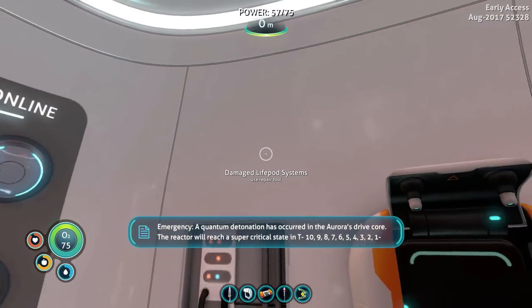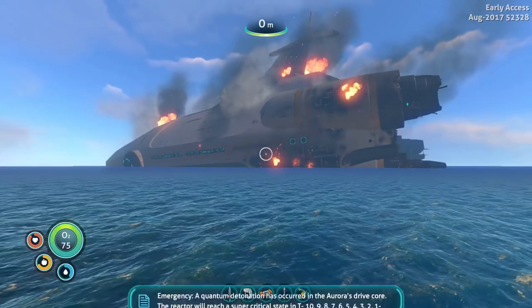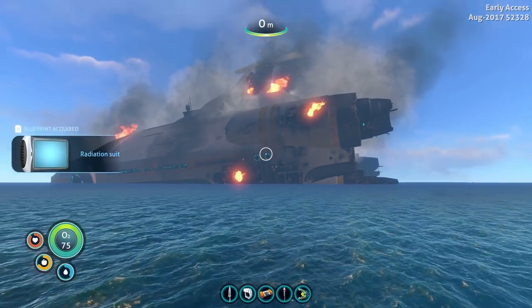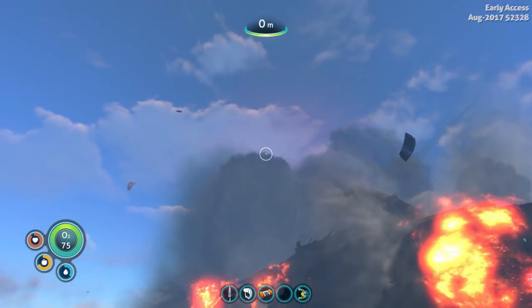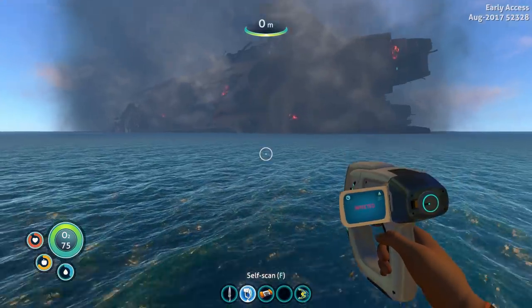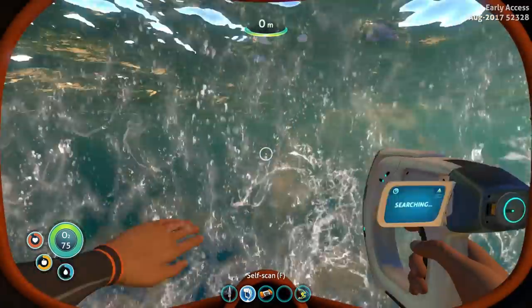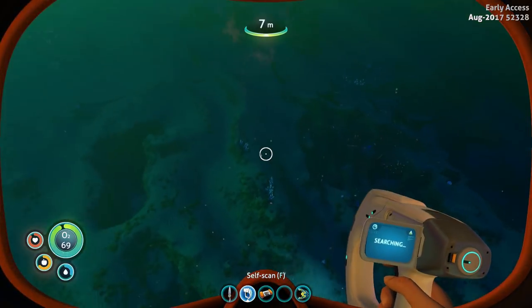Uh-oh - oh, let's watch. Emergency: a quantum detonation has occurred in the Aurora's drive core. The reactor will reach a supercritical state. Oh well, let me get a beverage. There it comes. Blueprint acquired: radiation suit! Oh, let's spark it up. Fireworks! That was fantastic - I feel fine. Hold on, self-scan. Is it supposed to make that noise? That was great - that wasn't so bad. Let me get my torch - as I toss it in the water. I think I lost the flare. I didn't mean to throw it, I wanted to wave it around in celebration of the fireworks. I can make another one - actually I think I have one left anyway.